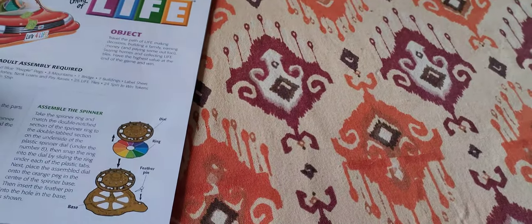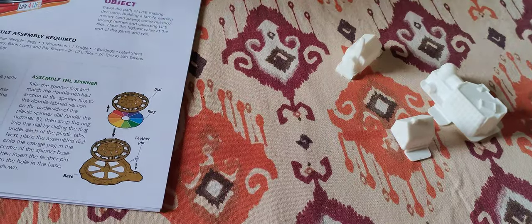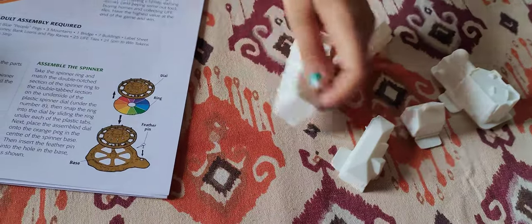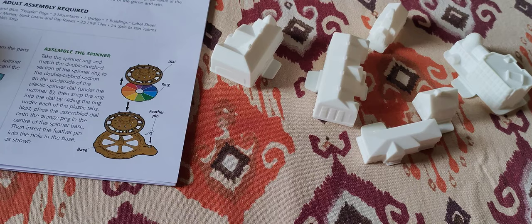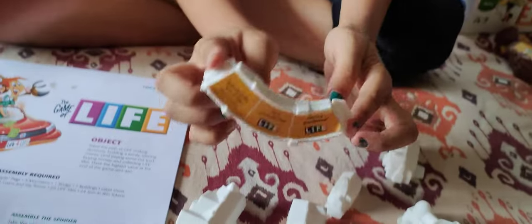Then we have 7 buildings: 1, 2, 3, 4, 5, 6, and 7. And 1 bridge in white color on which you also have to put stickers.